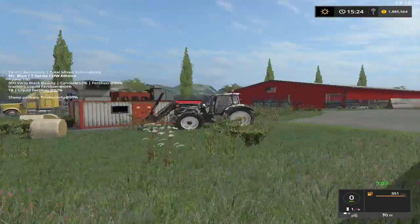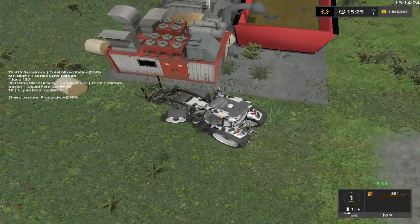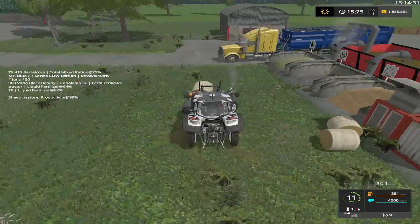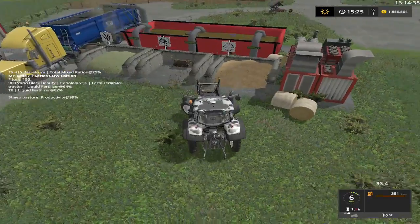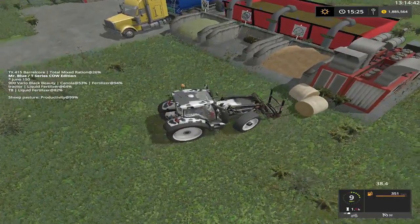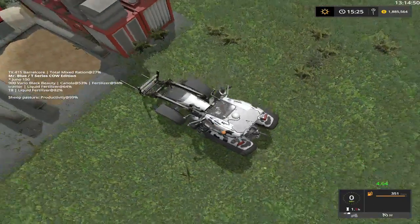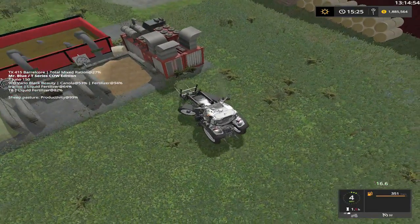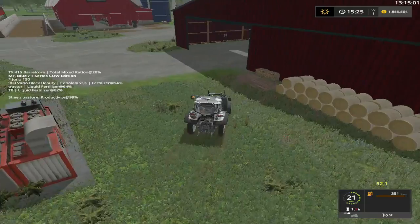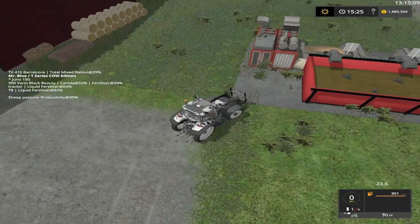I almost jammed on those brakes there for a second. Let's clean up these straws right here, see if we can put them in there. We are going to go get the stuff to make the silage. That looks like it's stuck in all these straws so that is good. How did that bale get over there? We are going to start out this episode getting everything ready for grass bales.